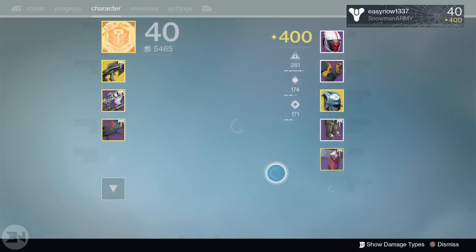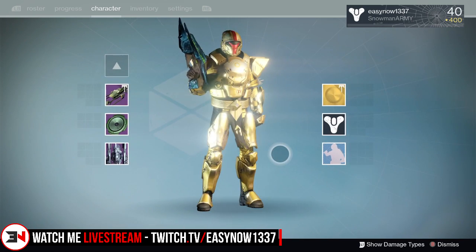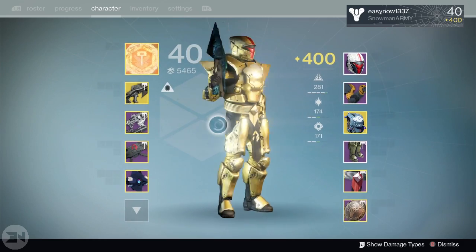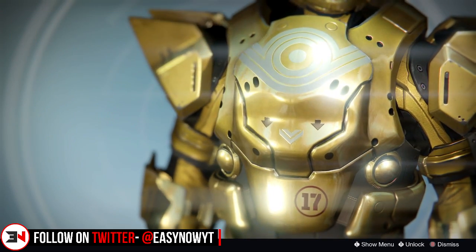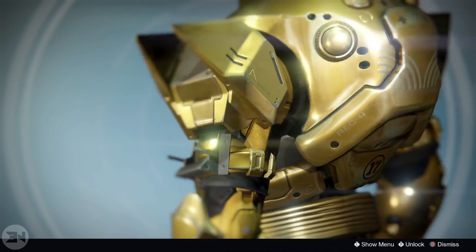Last but not least, my favorite shader of all time: Midas. Midas just makes you gold, and look at how awesome this character looks overall even with the black undertones. Look at the Twilight Garrison — who doesn't want it in gold? That's the color it deserves to be in, in my opinion. I'm really happy they allow us to change the Twilight Garrison with shaders now.